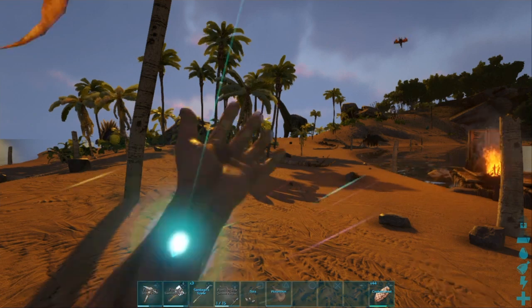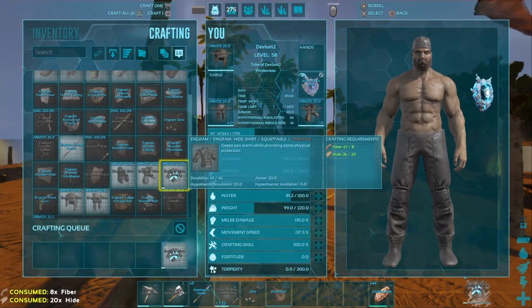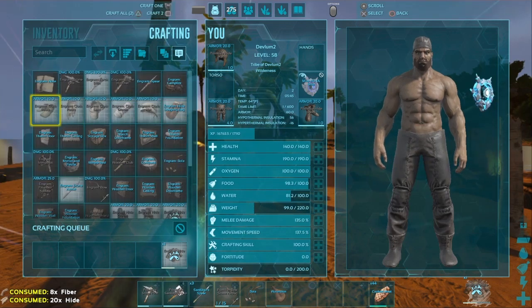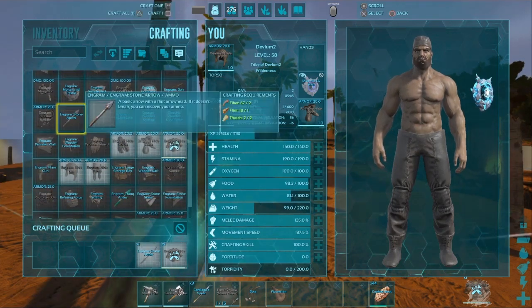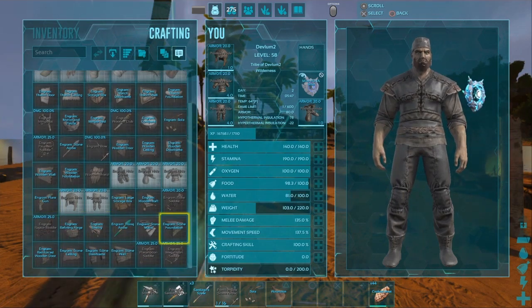We're going to build our base. First, we want our shirt - gloves are useless. You're going to want to build as many arrows as possible because that's going to be your main way of taming and killing things.